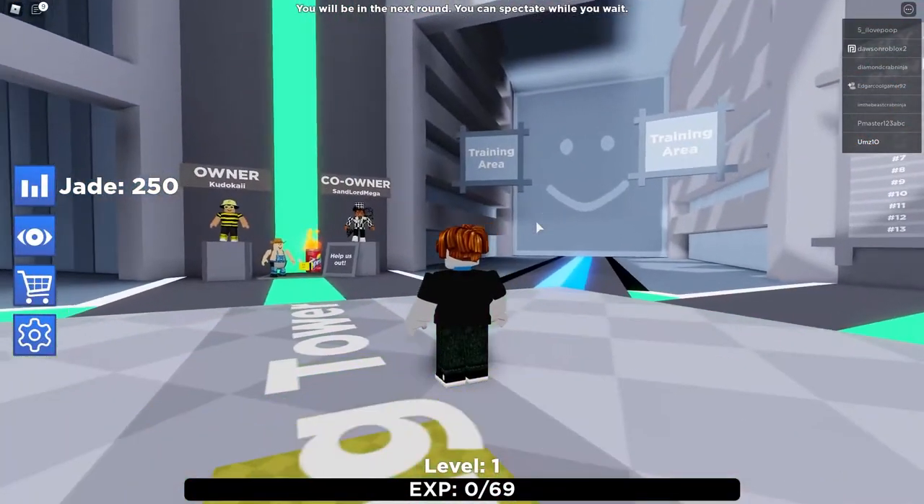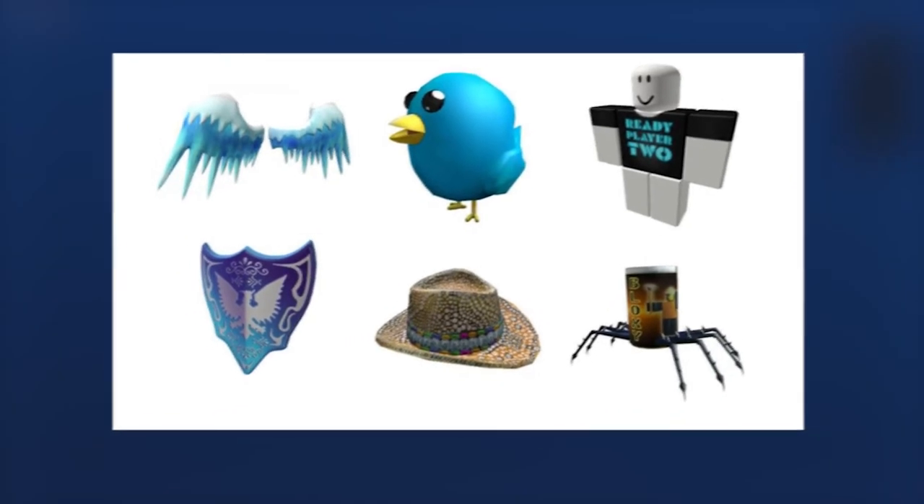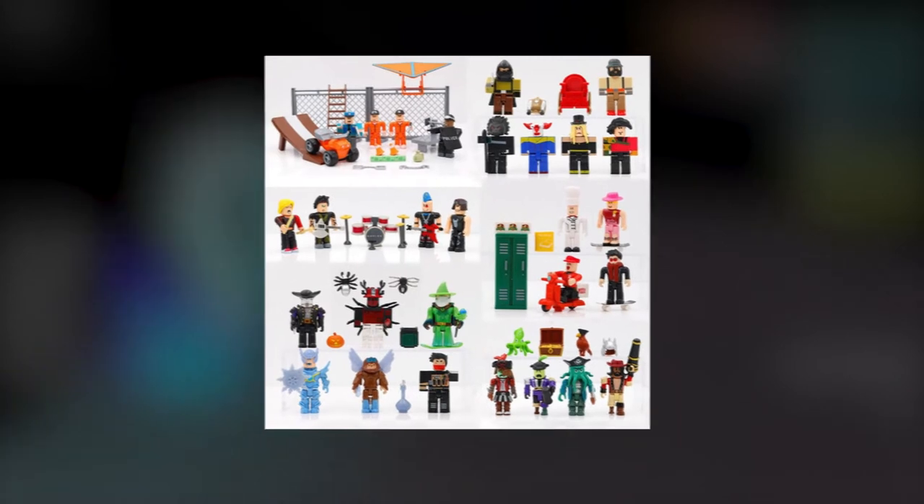We will be giving you some codes that you can enter to get free accessories. So the first code we're using today is 'setting the stage'. You want to type that in and click on the blue tick, and it'll say successfully redeemed, and it'll come up with a badge at the bottom corner.